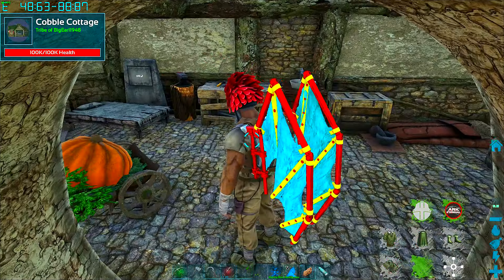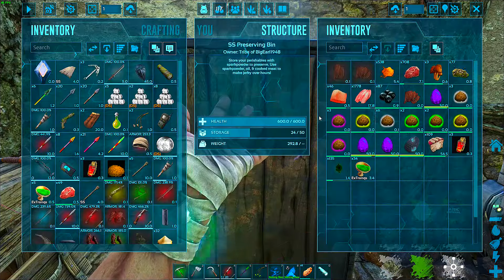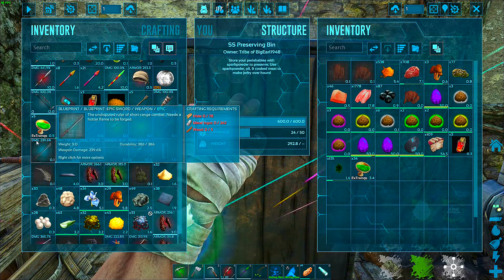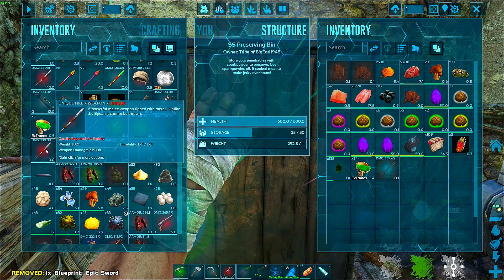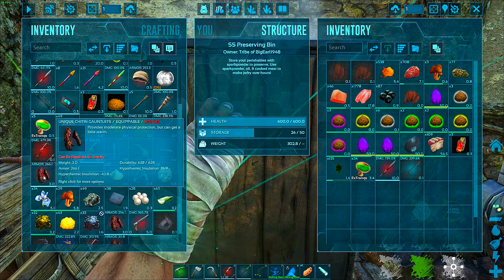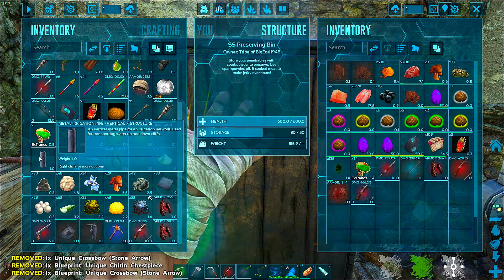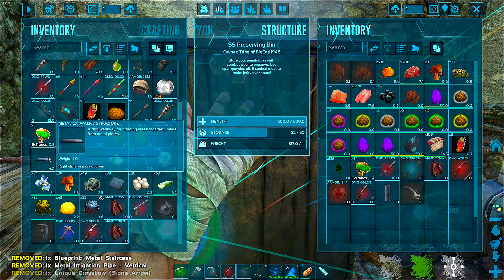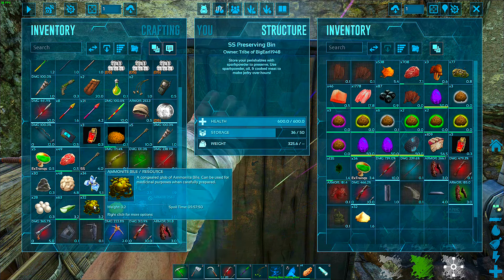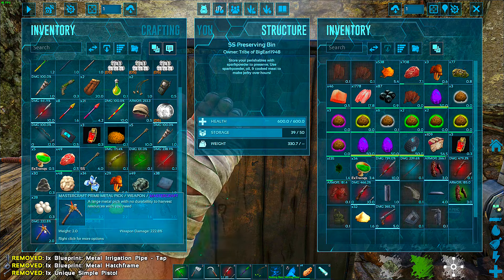Here we are in our base. Let's go over here, because before I do anything I want to go up in here. Family, this is ridiculous — look at all of this crazy, amazing stuff they gave me, bro. Oh my goodness. Blueprints — plus — oh man. I'm just gonna put all this stuff up, and I'll see you guys back outside.